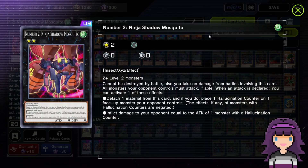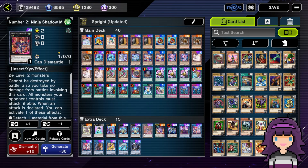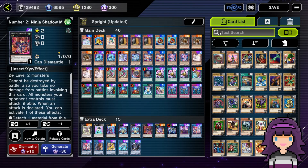Basically, what this card does is: whenever any monster battles, you can either put a hallucination counter on one of your opponent's monsters, or deal damage to your opponent equal to the attack of a monster with a hallucination counter on it. The Shadow Mosquito itself also cannot be destroyed by battle, and you take no damage from battles involving it. So it very well facilitates OTKs — you can ram it into something, put a counter on your opponent's strongest monster, and even without the Gamma Burst, your opponent is still going to be taking more damage because they'll take damage equal to their big monster's attack while you only take the difference.